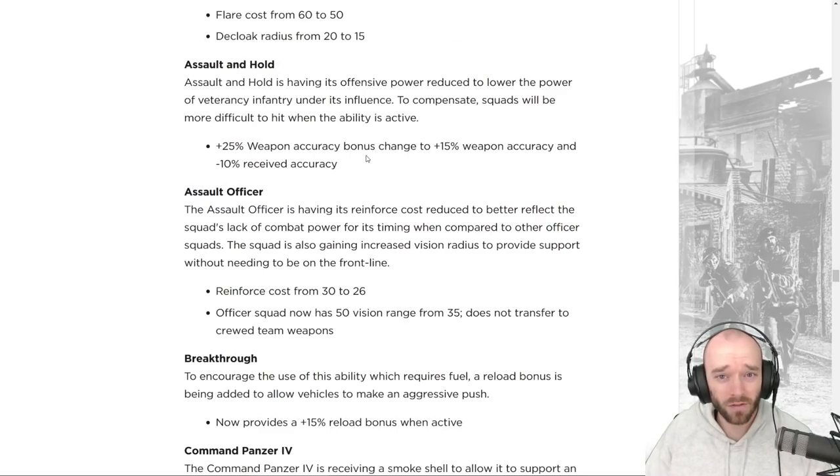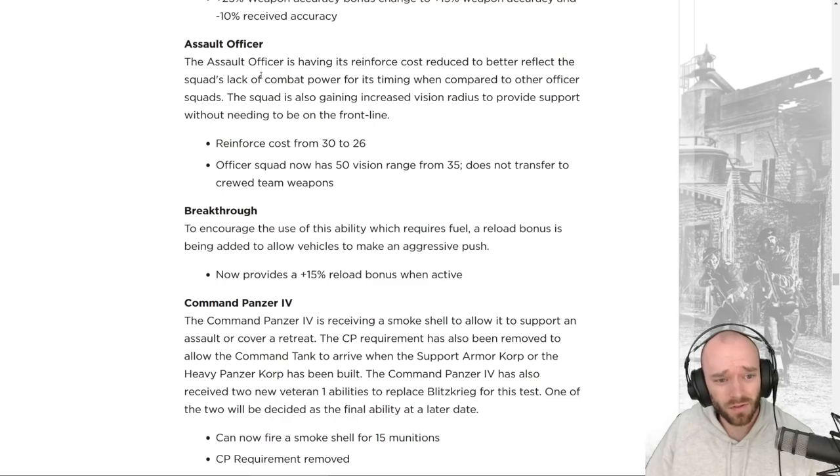Assault and Hold in the German Infantry commander — the one with five-man Grenadiers — is getting a change similar to other global infantry buffs: some weapon accuracy is being exchanged for received accuracy, giving less offensive power but more defensive durability.